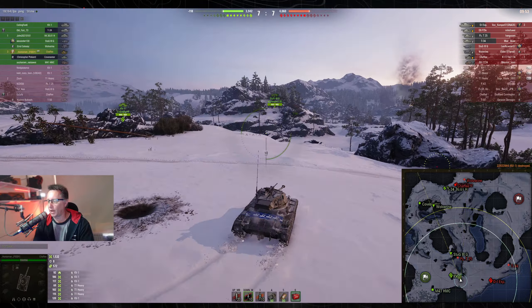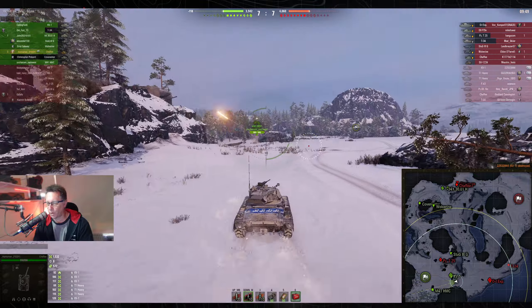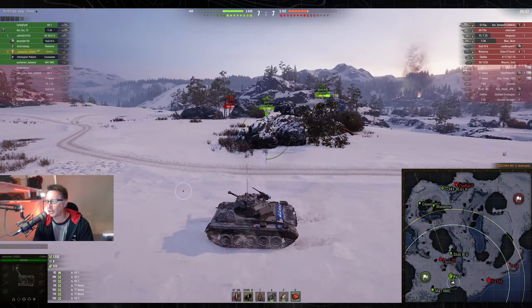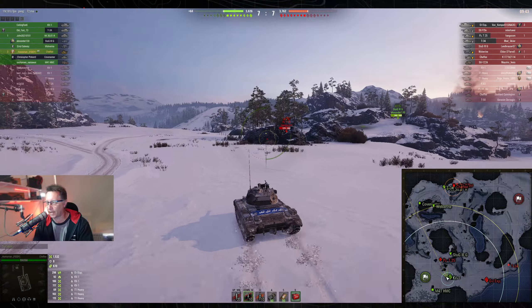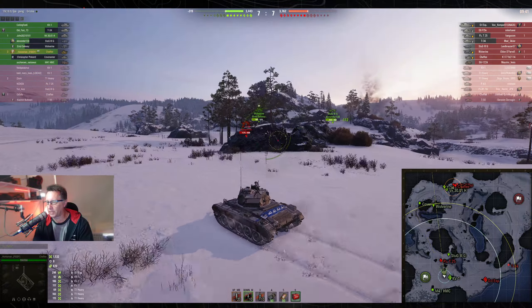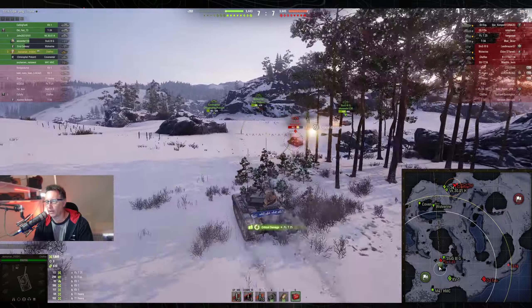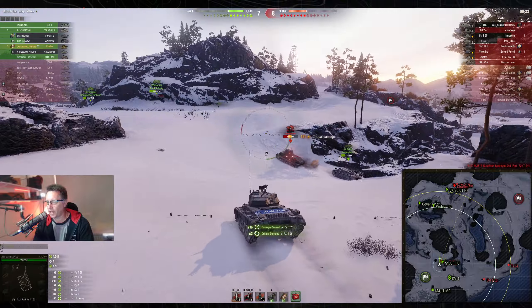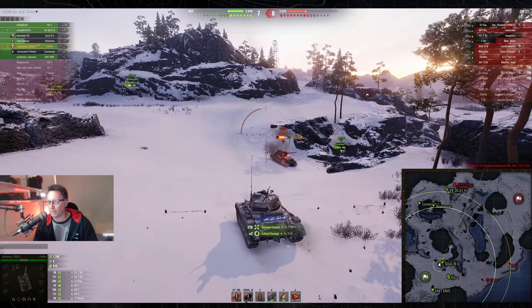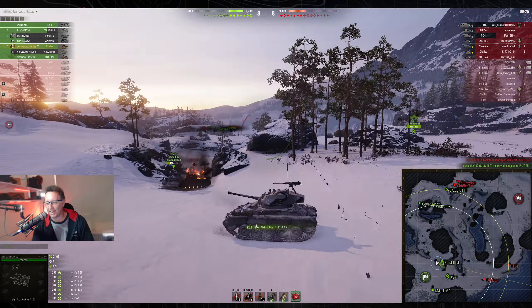Now he's spotted. The OI Experimental shoots towards where Huntsman was, but the shot was a little out of whack. The PZT25 has got to be his next target. The Stug is coming down to help, and Huntsman uses this like a flanking tank to get behind the PZT25. Switches to standard ammunition — the right thing to do — sets him on fire.